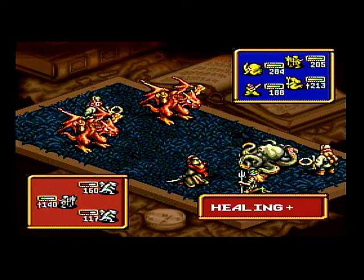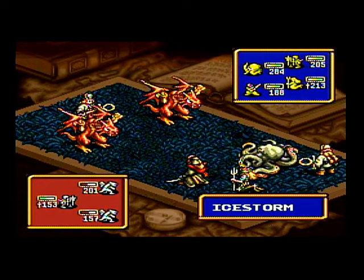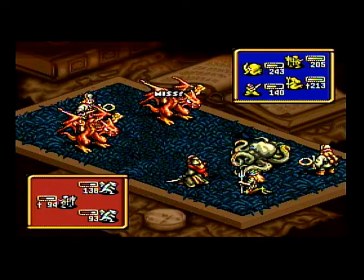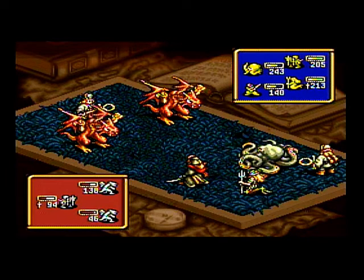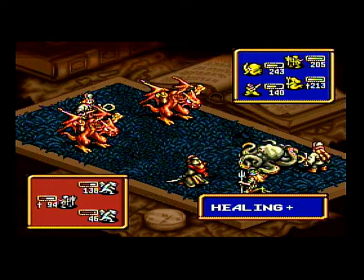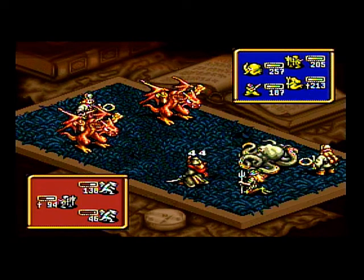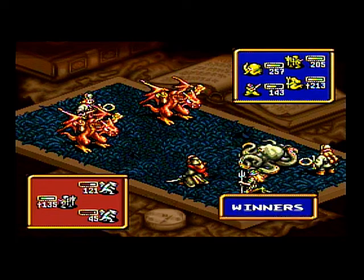Each of those samurai master hits is going to negate the monk's healing. Slowly but surely, as long as he doesn't miss, we'll dwindle that red dragon down. The monk only has two full heals, and our samurai has three attacks. The Kraken has four attacks but does less damage per hit since white magic resistance is better than ice resistance here.